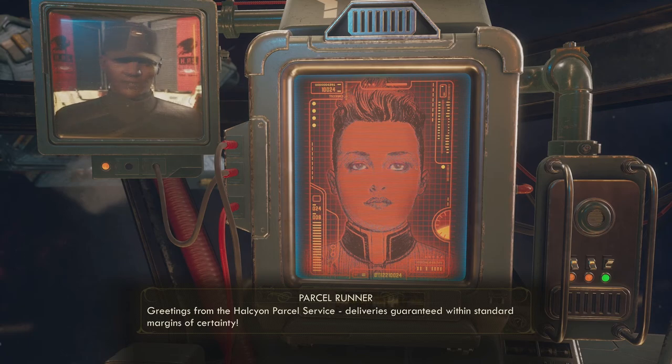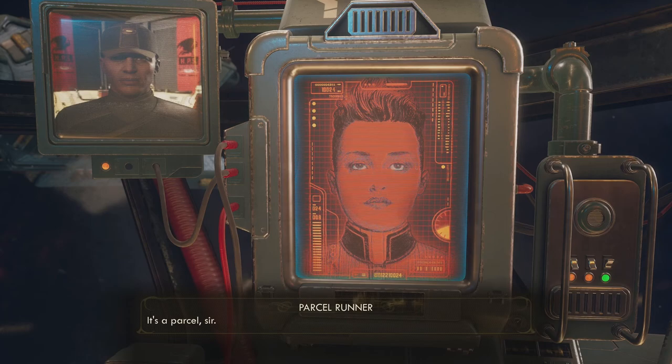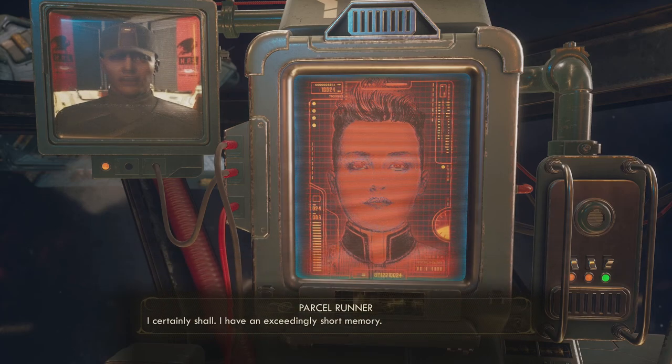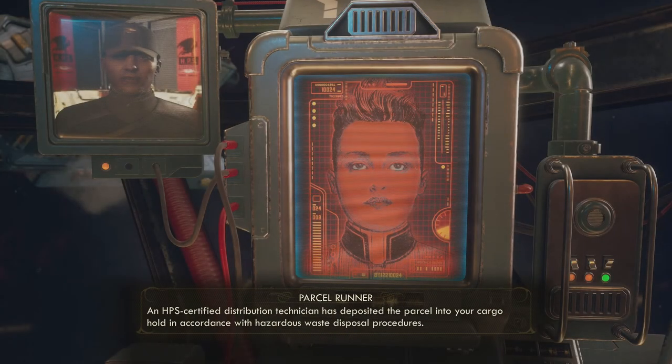The Halcyon Parcel Service: delivery is guaranteed within standard margins of certainty. 'I've got a certain standard — Alex Hawthorne of the Unreliable — with your permission I'll see it transferred to your ship.' 'Yeah of course, what is it?' 'It's a parcel sir.' 'That doesn't help.' 'Okay, forget it.' 'I certainly shall — I have an exceedingly short memory. I'm sending a technician over to deliver your parcel, stand by.'